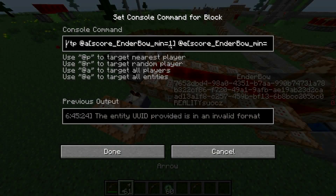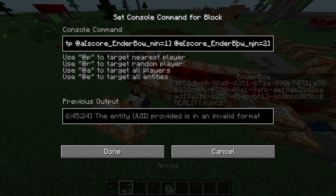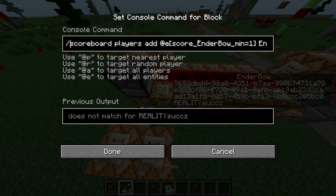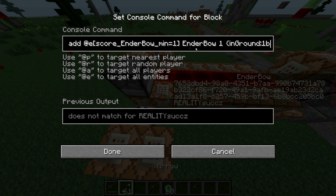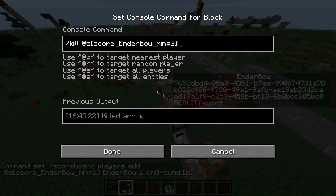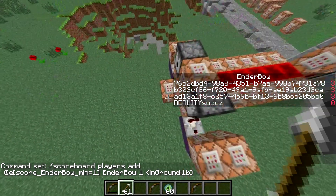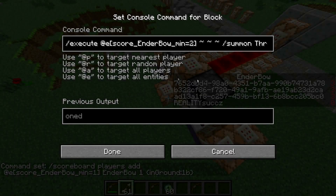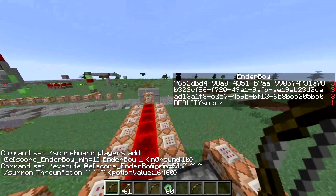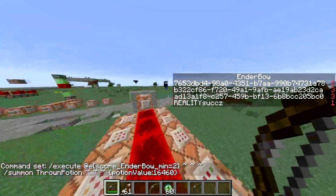What it does next is teleport all the players whose score of ender bow is at least one to all the ender arrows whose score is at least two. Because what it does here, it says add one to their score of ender bow if they're in the ground - so it'll add up to two, and the second it goes to two, it'll teleport them. Then once it hits three, it will kill the arrow. And all the ender bows whose score is at least two, it'll summon a splash potion of harming relative to them. So yeah, it summons a splash potion of harming, teleports the player, and then kills itself.